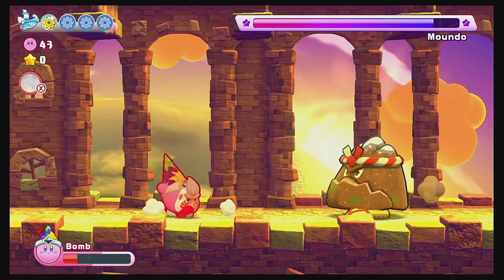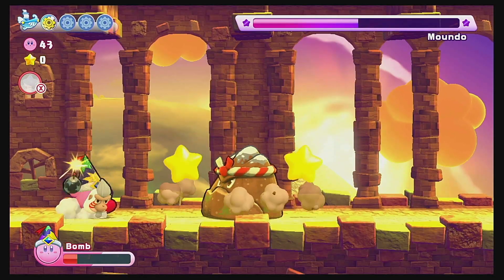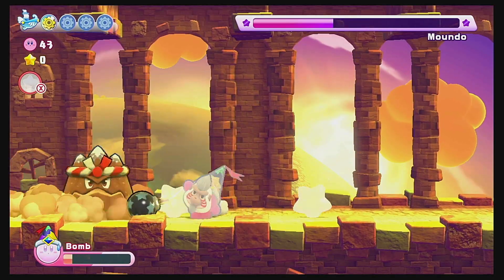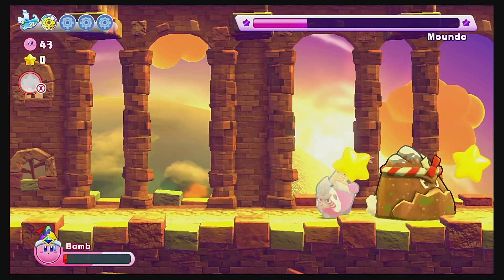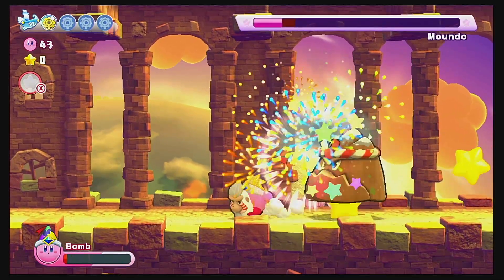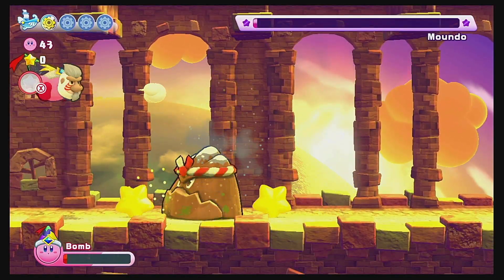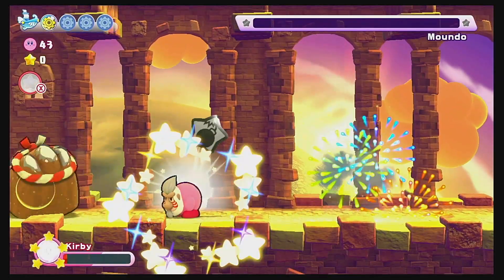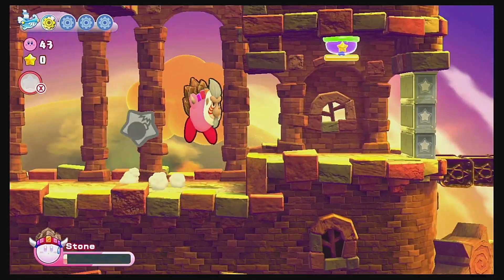Mondo! Are you just a giant rock, friend? I should not have been holding a bomb. We will die if we get hit one more time — I don't like being a one-hit wonder. Now give me your abilities because stone is a very, very fun ability.